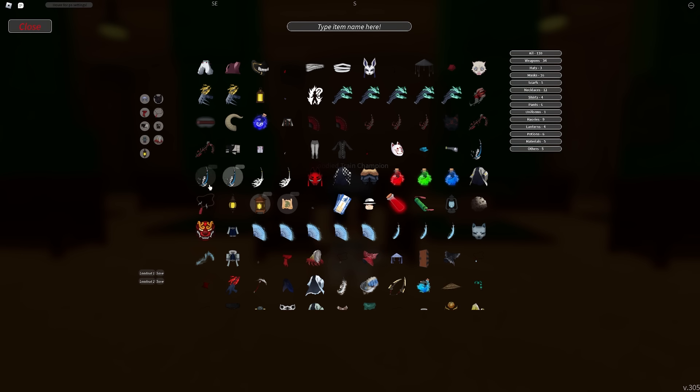For gear, since we have two loadouts now, you want to put your main gear in the first loadout and start off with that. Try to have at least a polar set because the damage reduction will help you live longer. Also make sure to have war fans as the projectile is very good for tagging and killing mobs. For your second loadout, just make sure to have your drop rate gear and only switch to this after Akaza dies.